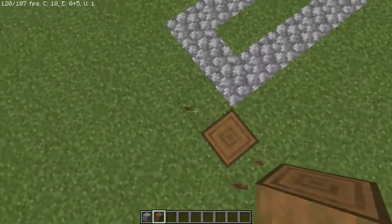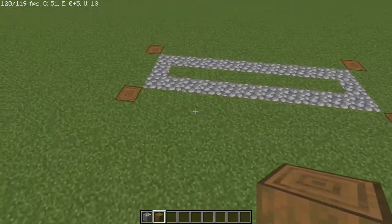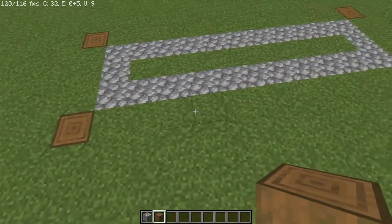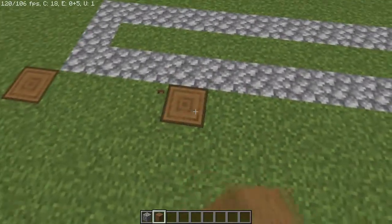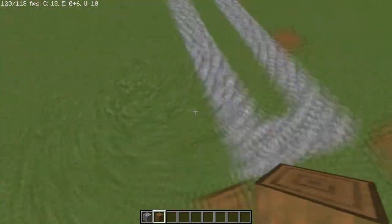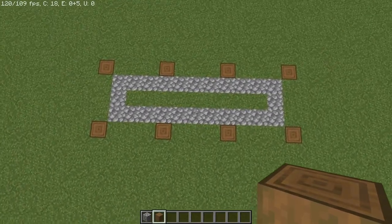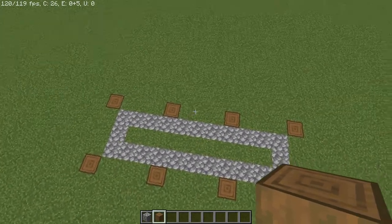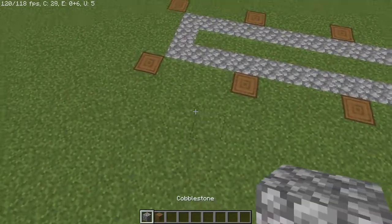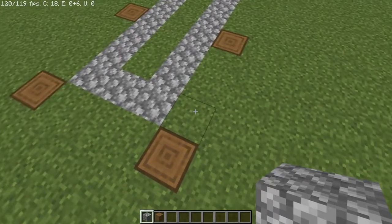Next we're going to take our spruce logs and at both far corners we're gonna place them just outside diagonally from the cobblestone. Then in between we're going to count out four — one, two, three, and then four — and place the stripped spruce logs on the fourth block apart. Now you should have a design that looks like this with even spacing in between.